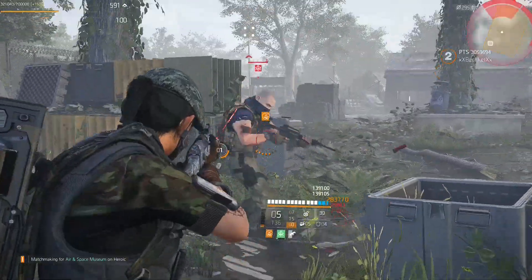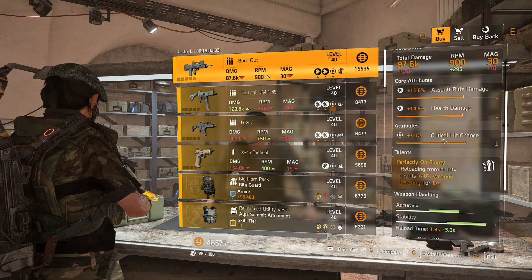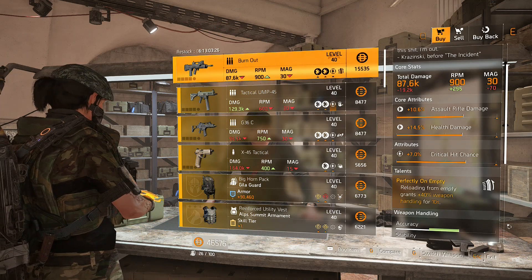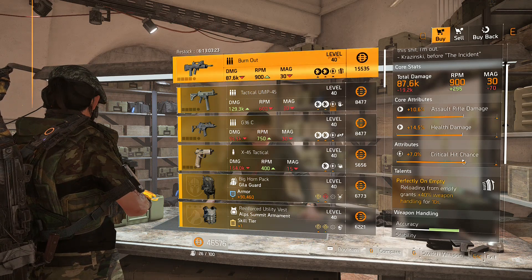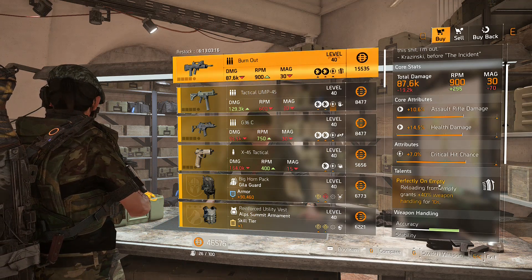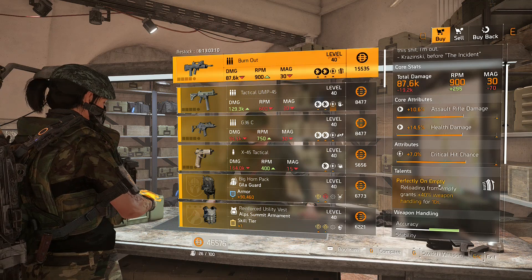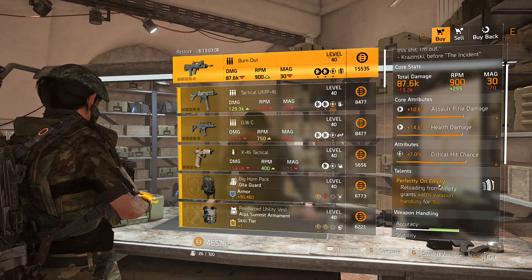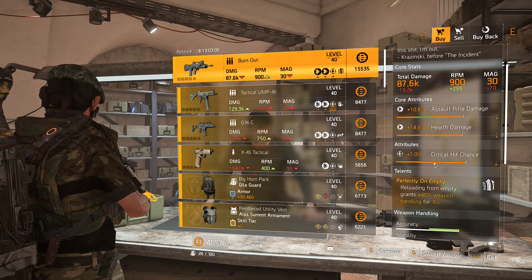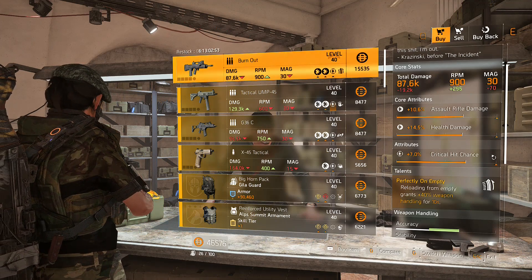At the DC vendor we have the Burned Out, a named FAMAS 2010. It comes with Perfect On Empty — reloading from empty grants +40% weapon handling for 10 seconds. Ideally you just run this out until the clip is empty. Weapon handling affects accuracy, stability, and reload speed, so you'll have a quick reload and be back in the game. Really good for close range combat. The rolls are mid-tier and not great — I'd keep the critical hit chance, re-roll the damage to armor, and optimize the other stats. Right now in the PTS optimization is expensive, but might as well pick it up.